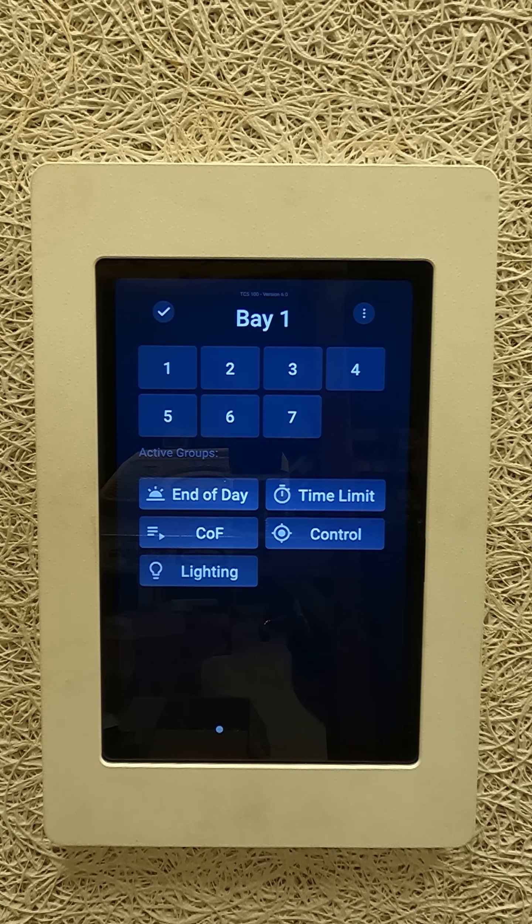The end of day button for the second-generation system — when you hit end of day, wherever the target carriers are, they'll all come home. Then the cleaning system will activate and they will slowly go downrange, all the way downrange, to clean the rail of both lead dust. Should you have a rubber bullet trap with pieces of rubber on the rails, it will clean those off as well.